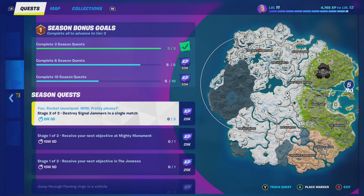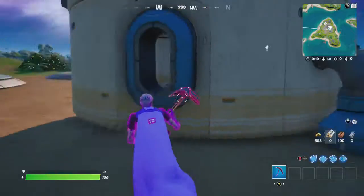Alright friends, today Goblin Griffith is going to show you how to destroy signal jammers in a single match. He's in the location of the launch pad, if you recall.